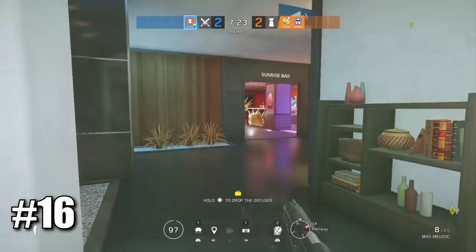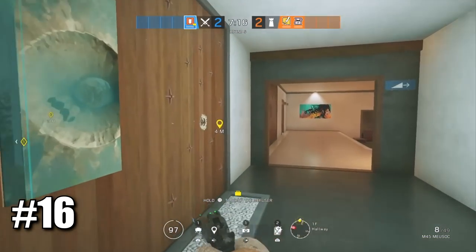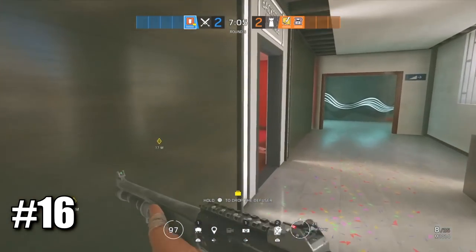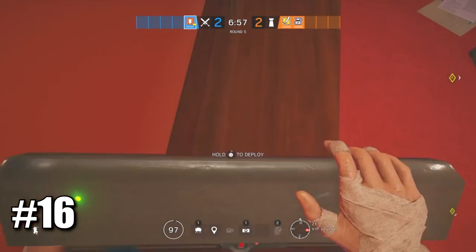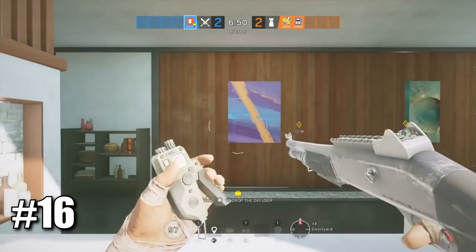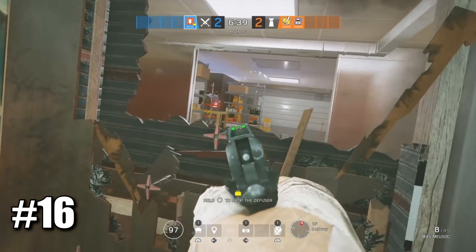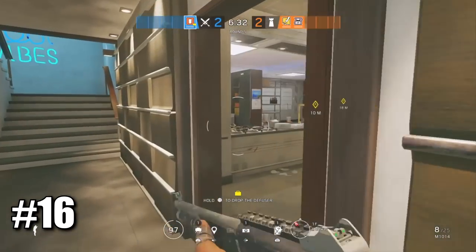Another very important wall to open when defenders go to kitchen is this wall right here — opening it gives many angles into kitchen. Go above into VIP lounge and put your Thermite charge right at the top exactly like this. When you explode it, it gets rid of the top and you can have very cheeky angles inside. Nobody knows about this trick so they probably won't even expect it.